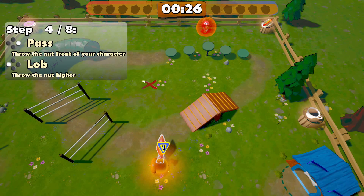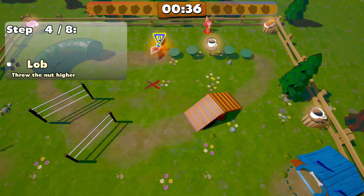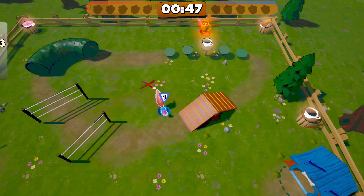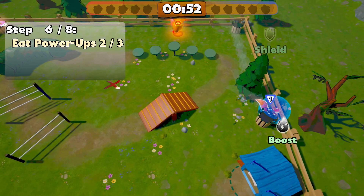All right, so pass. Lob with Y, I guess. Yeah, you lob with Y. We have a shield with L. Eat power-ups — one, two, three. Dig in the red cross with X.